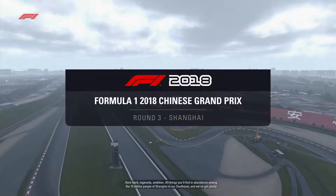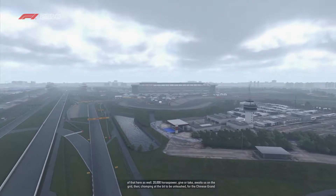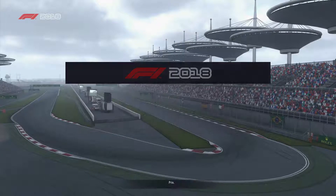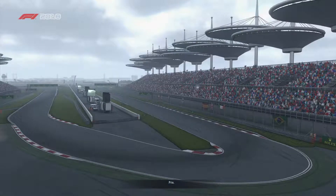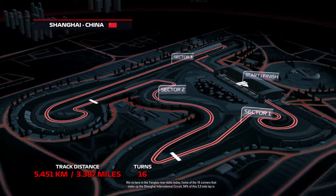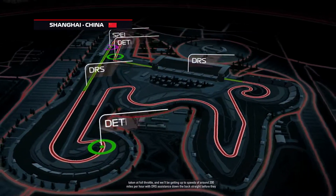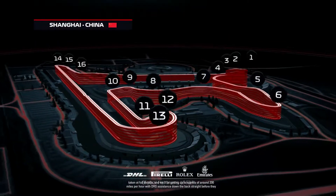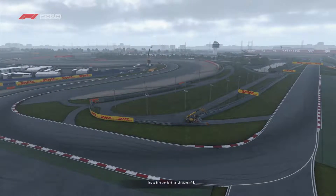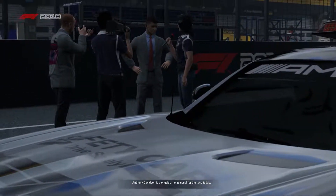Hard work, ingenuity, and ambition — all things you'll find in abundance among the 15 million people of Shanghai. We've got plenty of that here on the grid as well: 20,000 horsepower, give or take, chomping at the bit to be unleashed for the Chinese Grand Prix. We're here in the Yangtze River Delta, home of the 16 corners that make up the Shanghai International Circuit. Anthony Davidson is alongside me as usual for the race today.